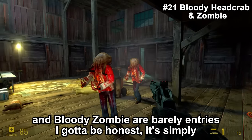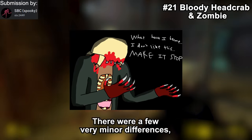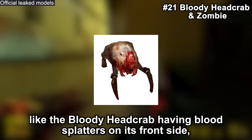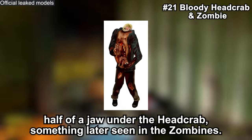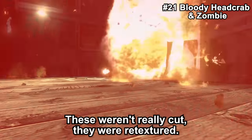The Bloody Headcrab and Bloody Zombie are barely entries, to be honest — they're simply what the headcrab and zombie used to look like. There were a few minor differences: the Bloody Headcrab had blood smears on its front side, a smaller mouth, and a few more claws. The Bloody Zombie has no actual head, but rather only the bottom half of the jaw under the headcrab — something later seen in the Zombine. These weren't really cut; they were re-textured.